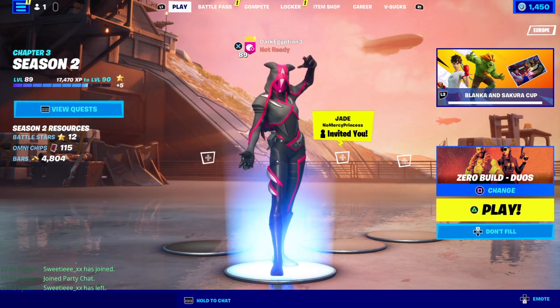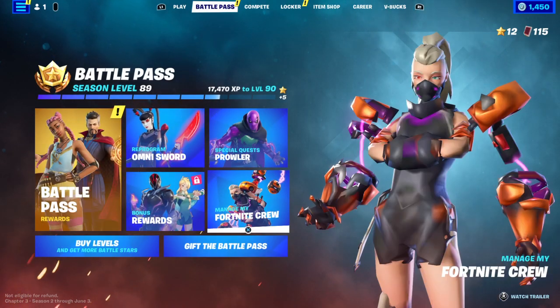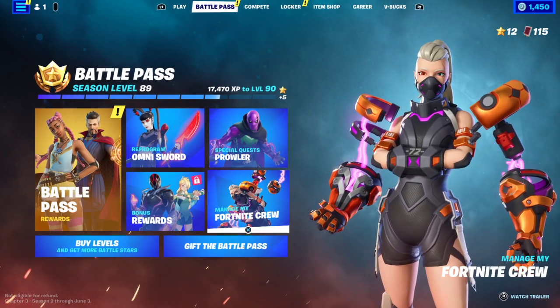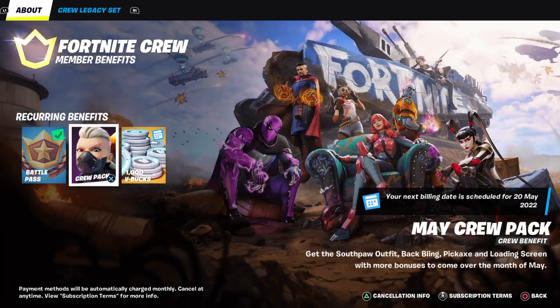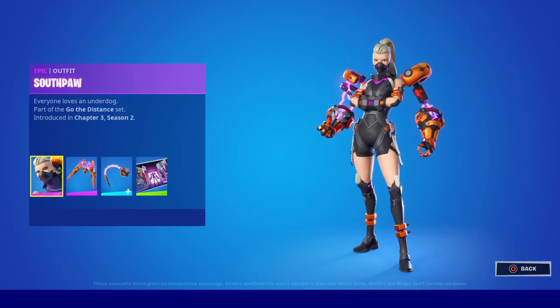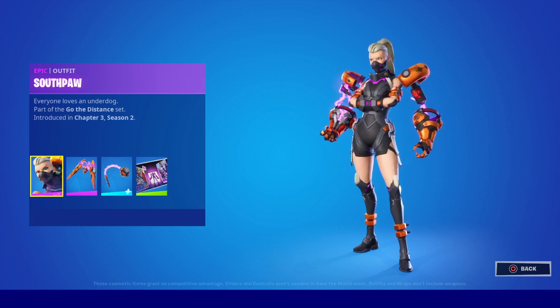Pretty much you guys will have seen this if you watched my video earlier where I did the trailer reveal. But this is the May crew skin and her name is Southpaw — everyone loves an underdog — part of the Go the Distance set.